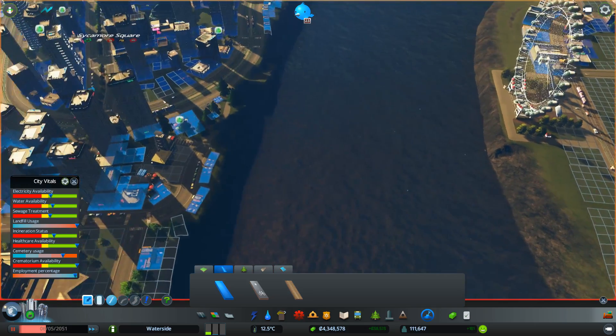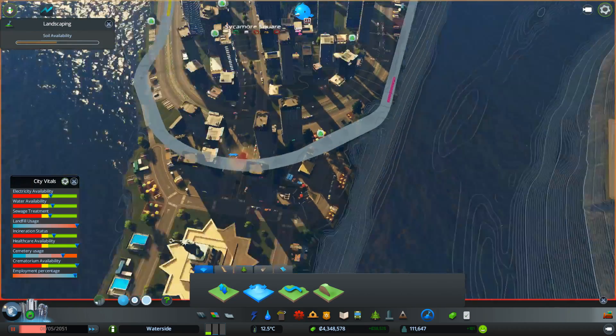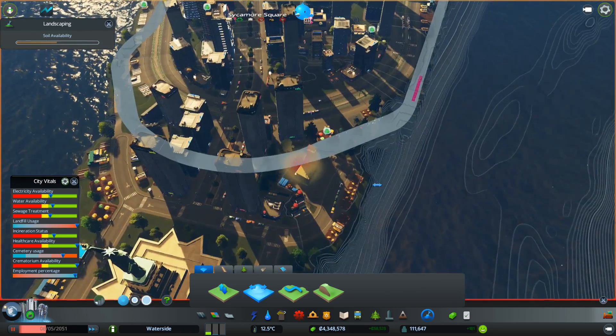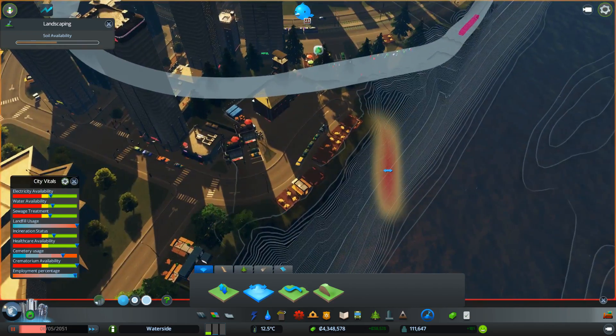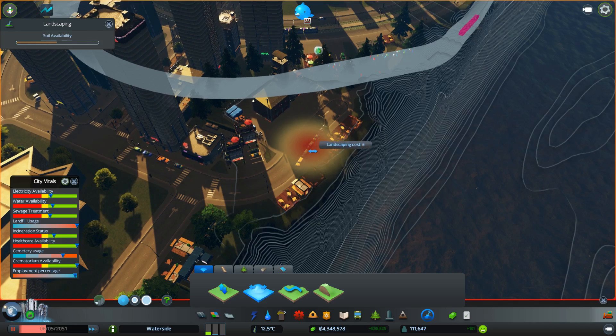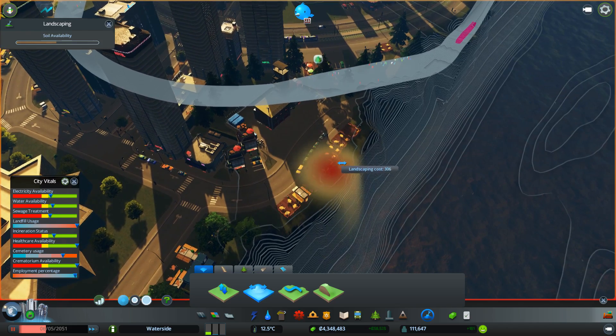So what I'm going to do is some terraforming. Top tip number one: before you ever start doing this in-game — because this tool was introduced in a recent patch that allows terraforming — top tip number one is before you start any terraforming when you've got a city like this that's already built, save the game, because if you don't you're going to have a lot of problems if things go wrong. I'm going to click and just level out this area here, probably with a smaller tool, put it on the strongest brush strength.